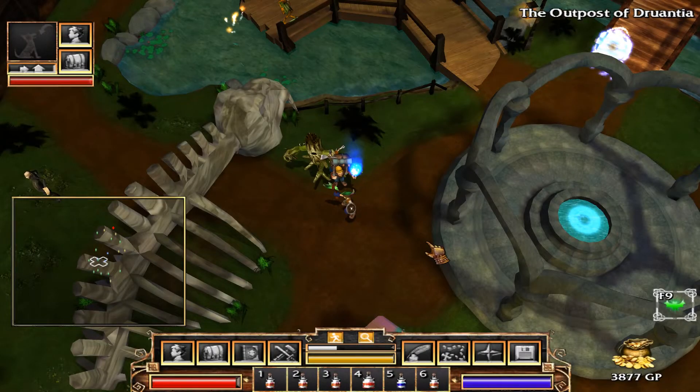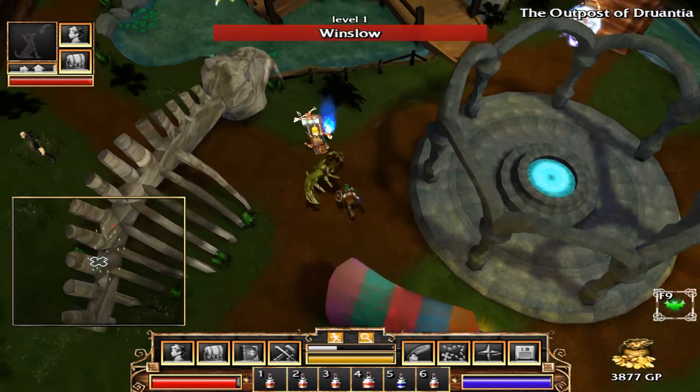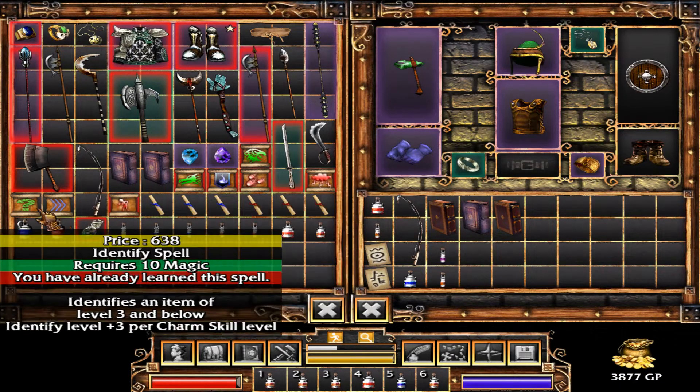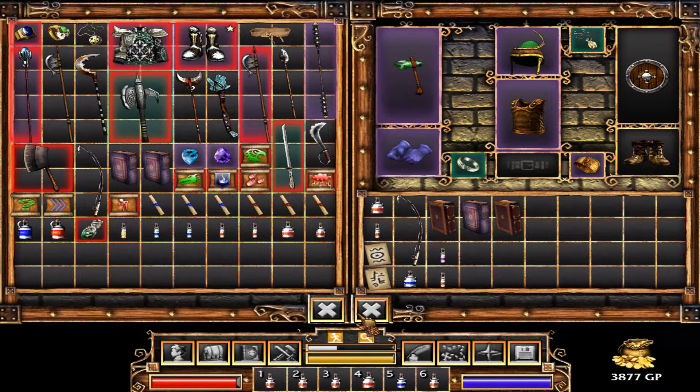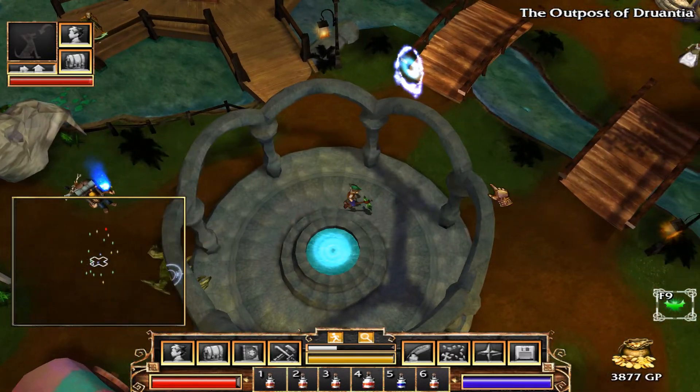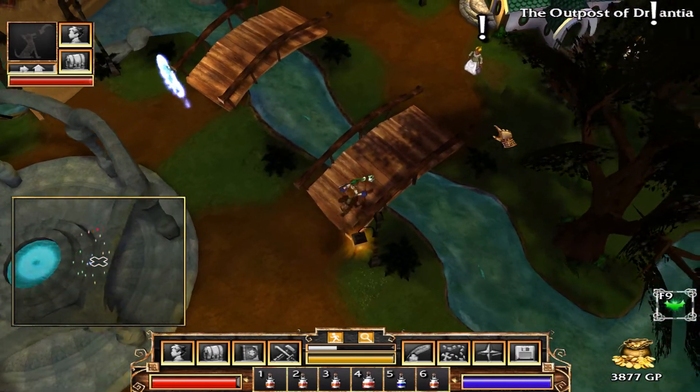Hello friends, it's RetroGaming Now back with Fate Undiscovered Realms. Let's shop around and see if we got anything useful to us. Not seeing anything, and we don't have a lot of money either. So we need to find some level 6 quests — let's look around.